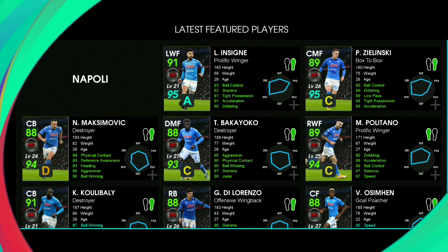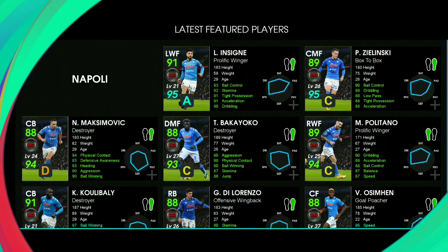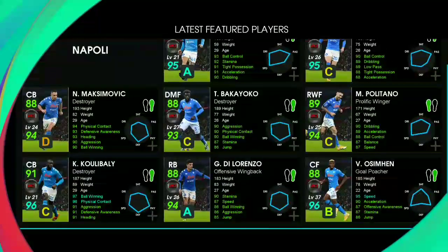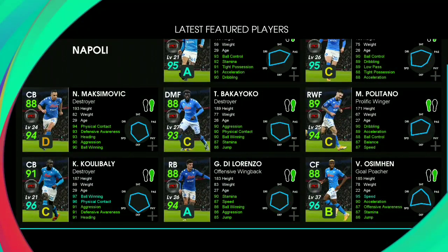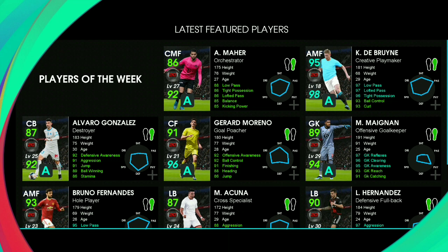The second chance for the featured pack is from Napoli, featuring Insigne, Zielinski, Koulibaly, and many more players inside. Make sure you have spent some coins if you are interested in these players.